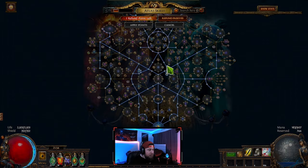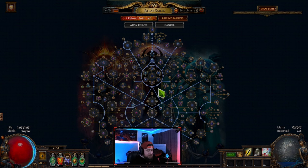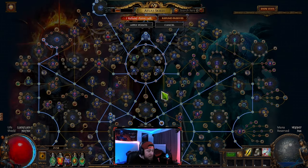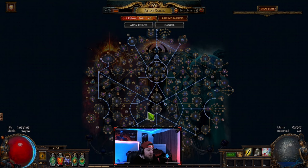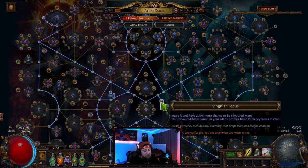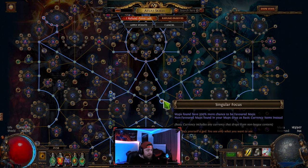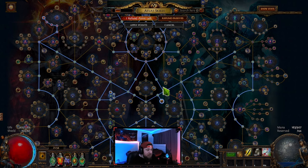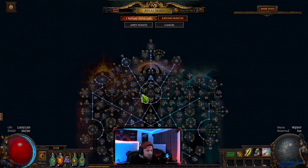We built the atlas tree basically all Searing Exarch, with the chance to get a double award — so instead of just one, we get a chance to award two, which helps us finish faster. All the nodes we picked give increased map drops and duplication. We also took Singular Focus for the 200% chance to have our maps be our favored maps, which will always be Mesa or Jungle Valley, and any other ones are just basic currency.